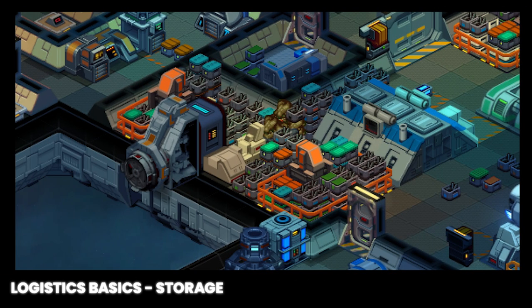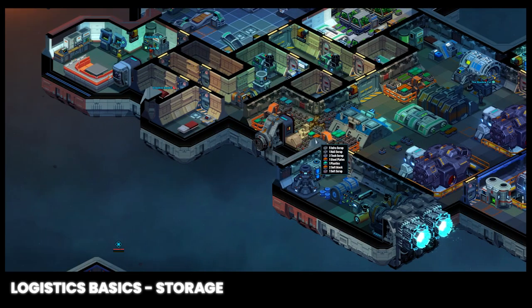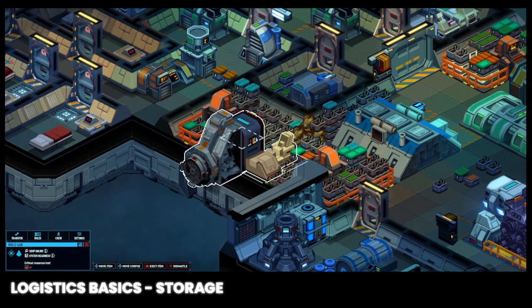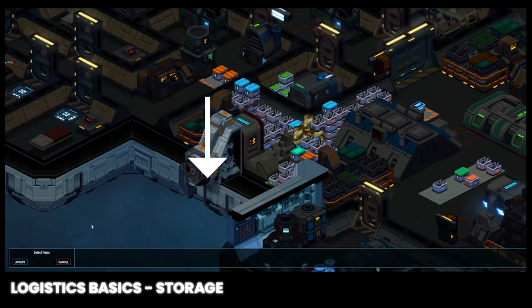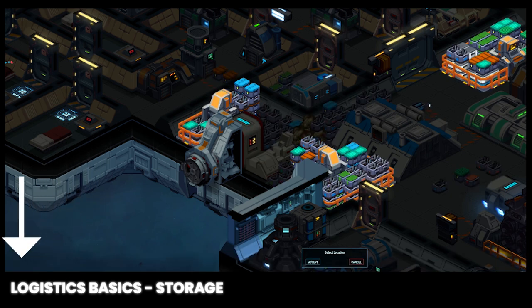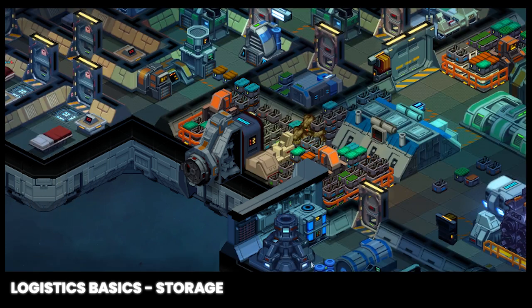Each floor tile also acts as a bag of holding and you can stack up items through the roof. A common problem you'll notice is the airlock output tile will be full and this will halt any deliveries to your ship with potential catastrophic results. We can clear this tile manually by double clicking on the tile, clicking move item, left clicking on the tile with the stack of items to select those items, and left clicking on an empty tile or storage facility and clicking accept.